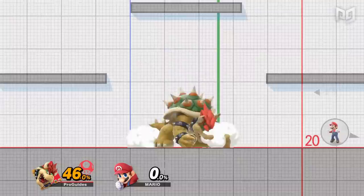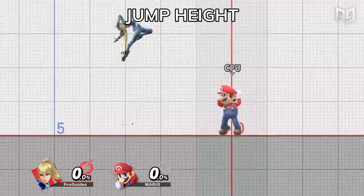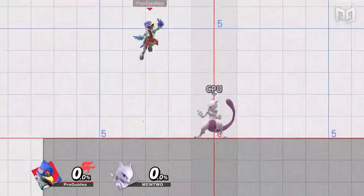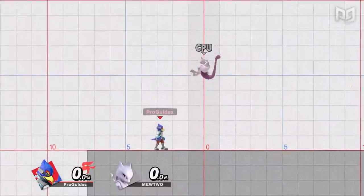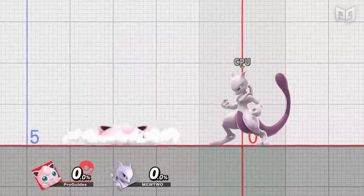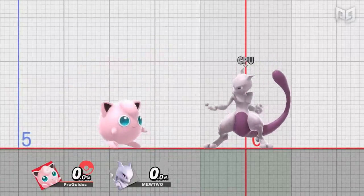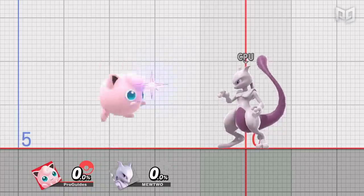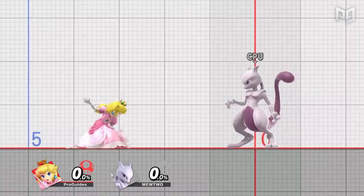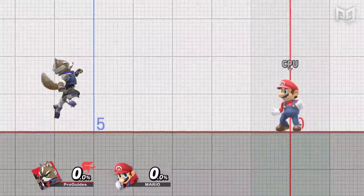Each character also has their own jump height for short hop, full hop, and double jumps independently. Falco has the highest full hop, just above Greninja and Zero Suit Samus, whereas Mewtwo has the highest double jump, followed by Yoshi and Falco. In terms of short hops, it's generally more advantageous to have a lower height — the lowest short hop goes to Jigglypuff, followed by Mega Man and a tie between Ganondorf and Kirby. Technically, Peach and Daisy can just float very low to get the same benefits.